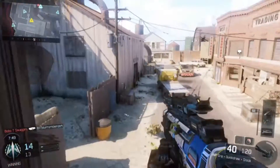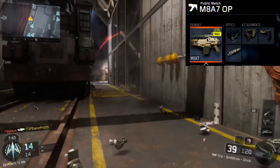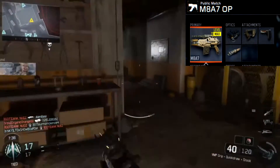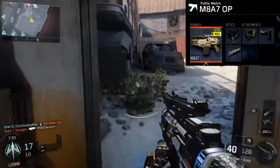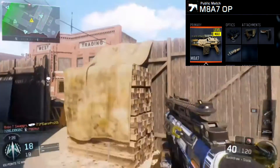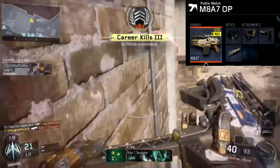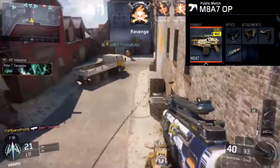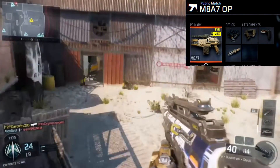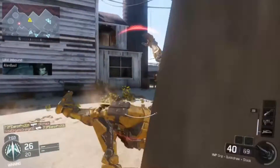So the attachments that I use on this MA-A7: for optics I use the elo sight. Some of you guys may prefer the reflex and that's completely fine — both of them are really good. I just see more clearly with the elo sight. Next attachment I use is quick draw, just to aim in a lot quicker — really good for all ARs. After that I have stock, I use it on all ARs too because it moves quicker side to side and it's just really good. Last attachment I have is long barrel, for those long-range fights that are really far away so I can snap on people.